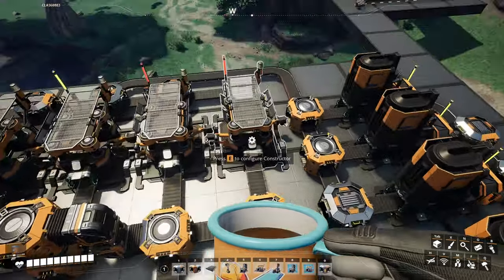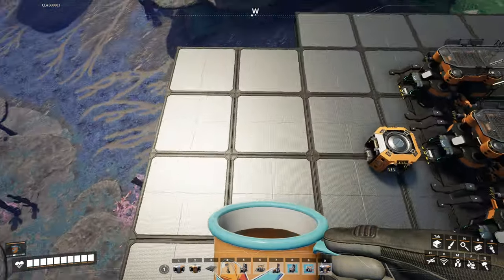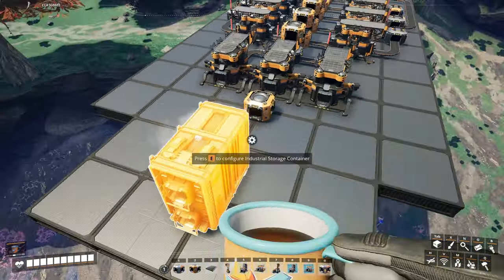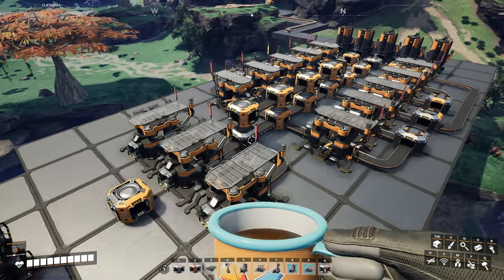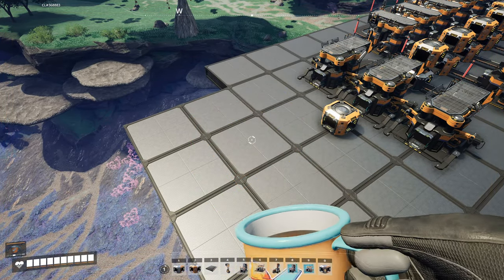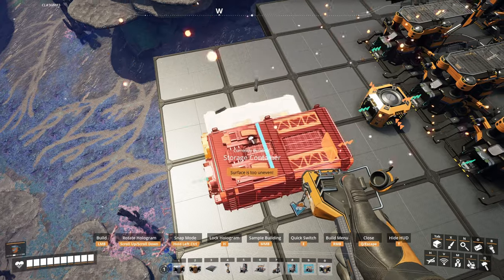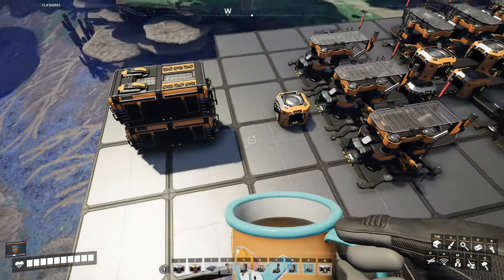So anyway, the wire goes from these four up and over, and there will be storage here — a double-decker storage, or whatever that storage is called. Industrial storage. We'll just put one here right now, just like that. So the bottom one will go in here, the top will go in the top obviously. Actually, I like that it keeps it separated.